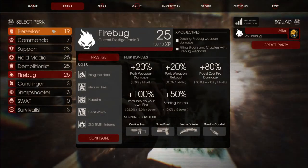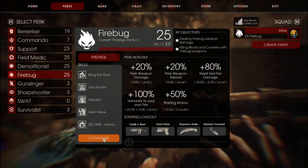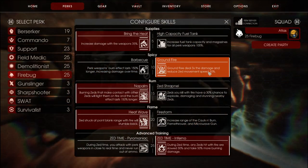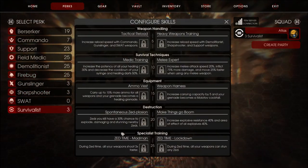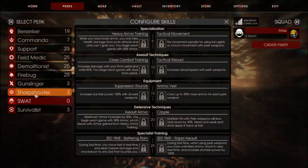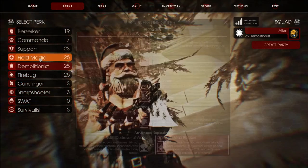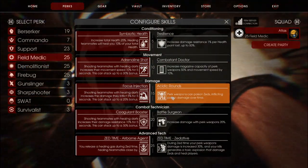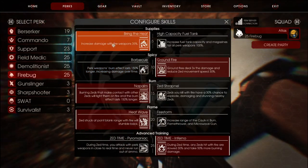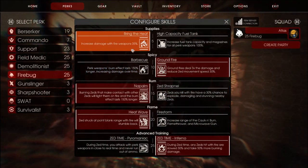So there are all these different classes. Right now we're going to play the Firebug, the Flamethrower guy. These are all the different perks. They all have a lot of different perks to unlock. There are heavy RPG aspects in that sense.